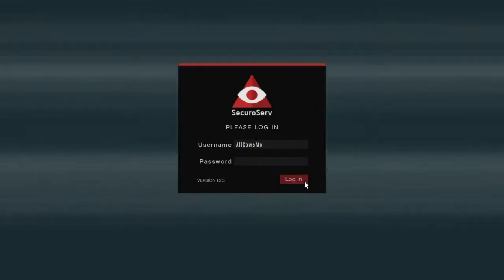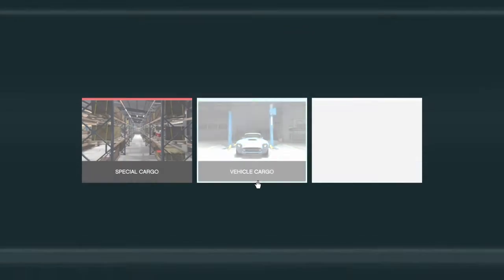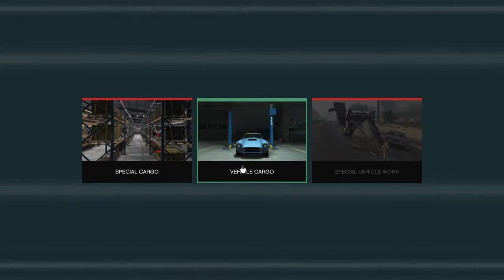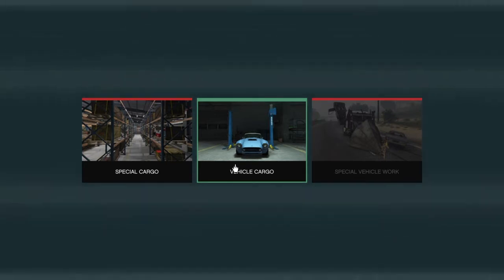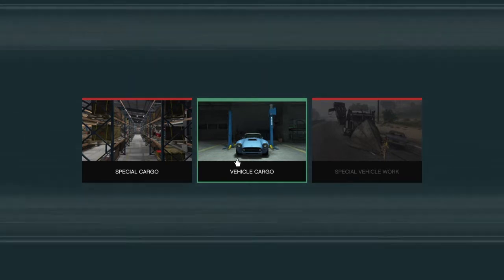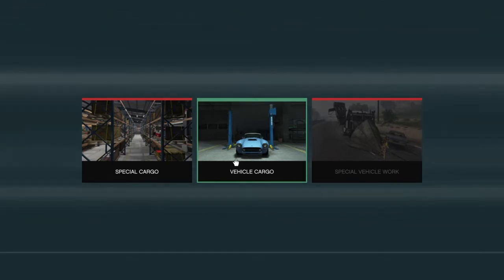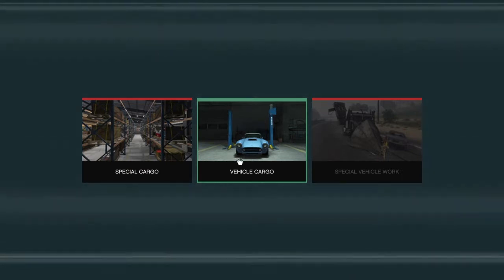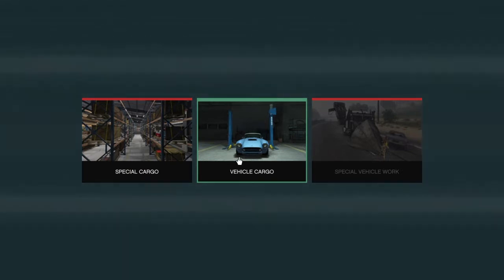So you're going to head on to your laptop, you're going to log in, and when you log in it's going to give you these three options and an in-depth explanation of what to do. I'm going to let you guys know now that you're going to have to do so many vehicle cargo missions to unlock the special vehicle work, so make sure you do that.